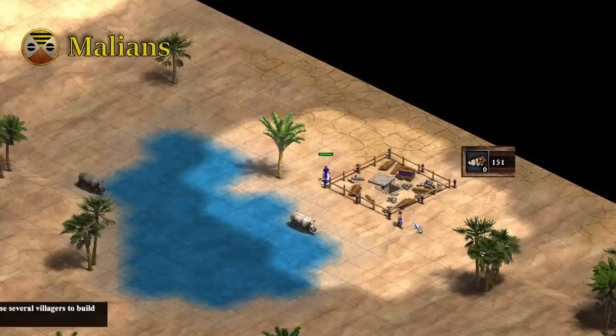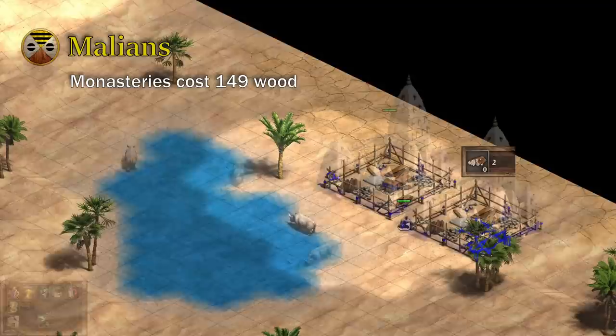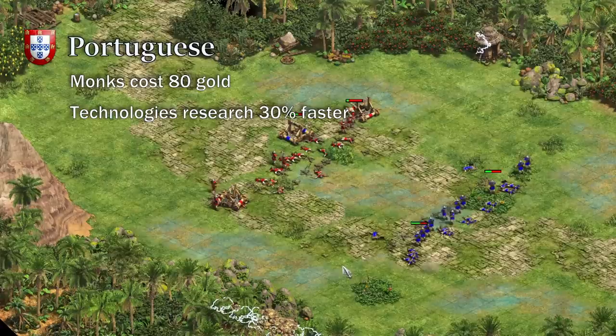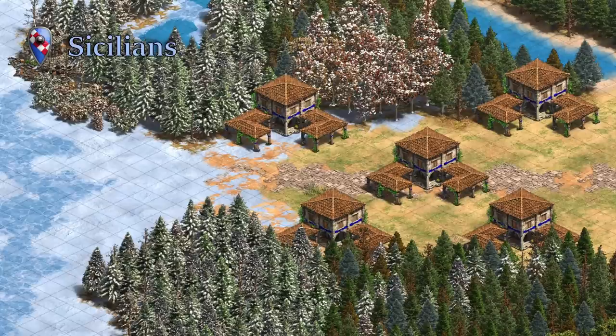The Malians get a 26 wood discount on their monasteries. This could be enough to make one in early Castle Age to pick up relics fast, but it's not a huge bonus. Malians only lack Illumination though, so their monks are perfectly workable. Up next are the Portuguese. Their gold cost of units is discounted by 20%, bringing monks down to 80 gold each, and they get their technologies researching 30% faster. It's pretty common to go Crossbowmen with Portuguese, so picking up quicker Sanctity and Redemption can help counter enemy Mangonels built to counter your Crossbowmen.